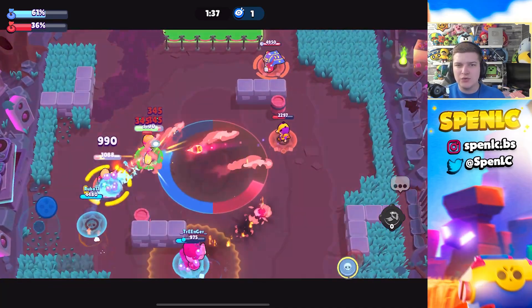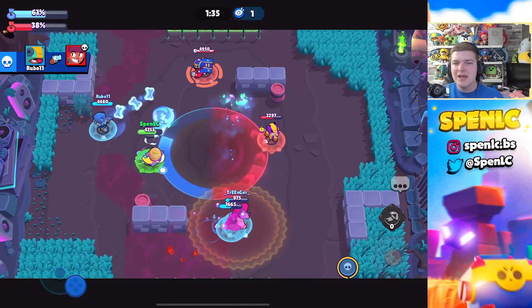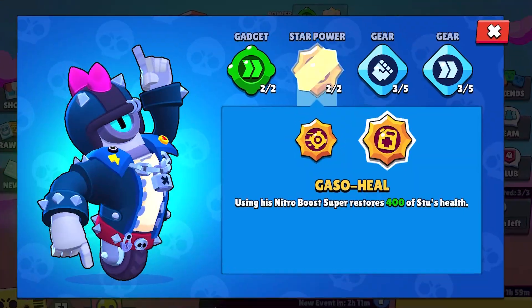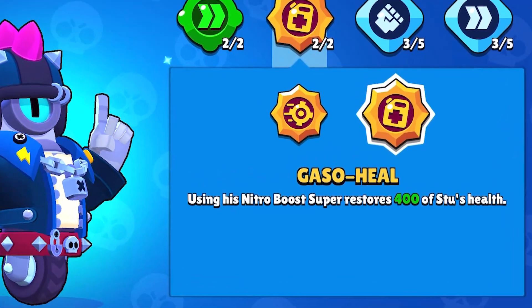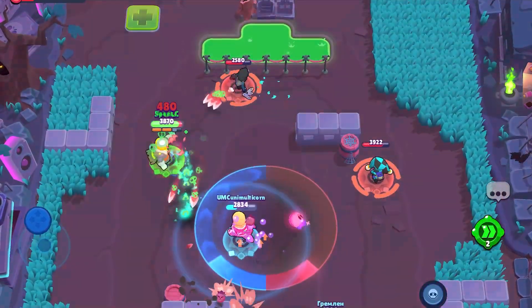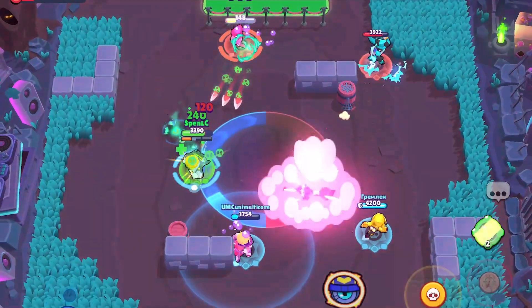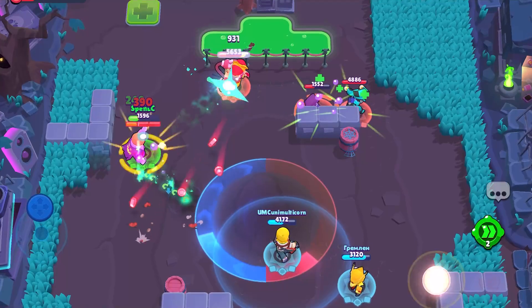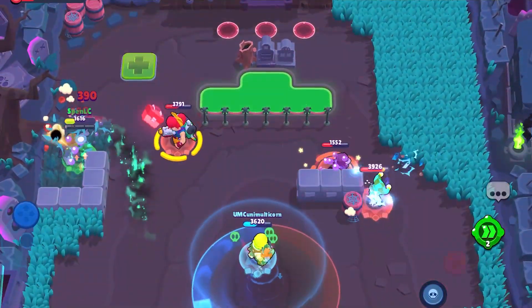That probably makes him nearly like 10K HP while in that super — pretty insane star power. Carl is a super aggressive brawler in this meta and without it I feel like he just gets taken down too easily. Next up on the list we have Stu's star power — Gasoline. Gasoline and Stu are just meant to be together, literally the best complementary build you could ask for.